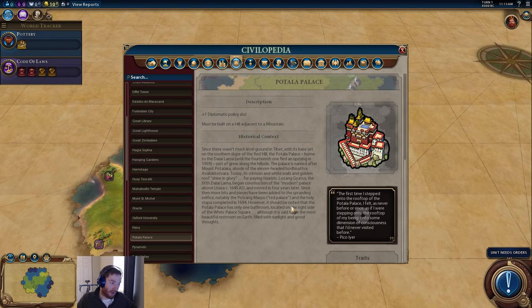Moving on to the Potala Palace — I also have this as tier two. I love this wonder; it's grown on me a lot. I didn't think very much of diplomatic policy slots for a long period of time. The requirement must be built on a hill adjacent to a mountain.